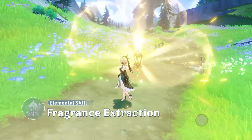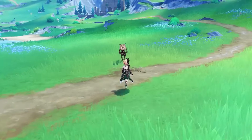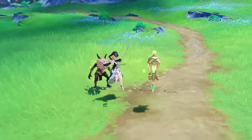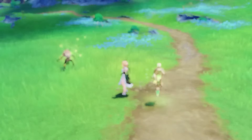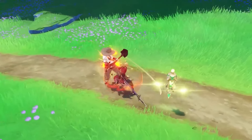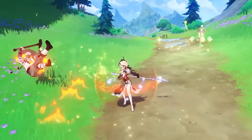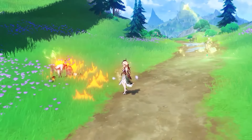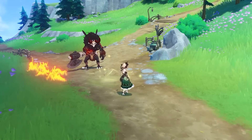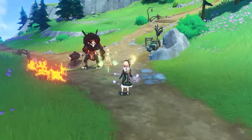With her elemental skill, Emily creates a Lumidus case, dealing AoE Dendro damage. The Lumidus case periodically fires Puffs of Pure Dew at nearby enemies, dealing Dendro damage. If a nearby enemy is burning, the Lumidus case will generate scents at set intervals, with a maximum of one scent per interval. The Lumidus case will then collect nearby scents, and after collecting two scents, it will upgrade by one level.